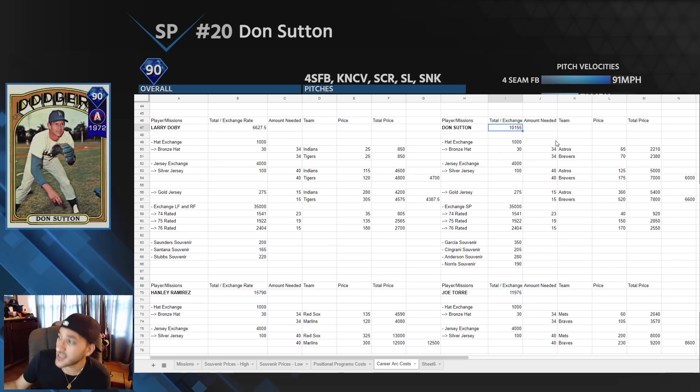Don Sutton is a bit more expensive at around 10k, but this is actually the cheaper method because he also has the Dodgers — we used the Astros or Brewers instead. Silver jerseys were around 6,000 and gold jerseys around 6,600, so silver is actually slightly cheaper here. If you go straight Astros it's around 5,400, but even a 600 stub difference I'd still do gold for the speed. Be patient, put your own orders in — that's how you get the cheapest price.